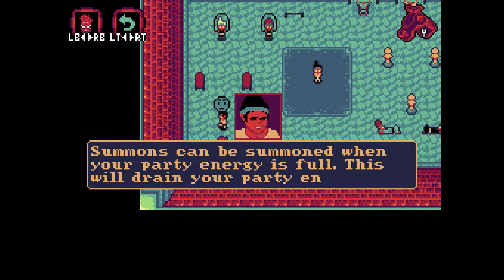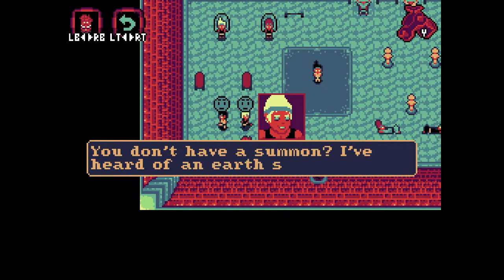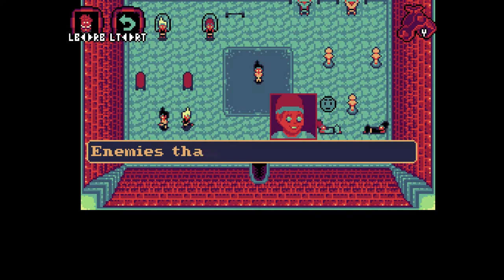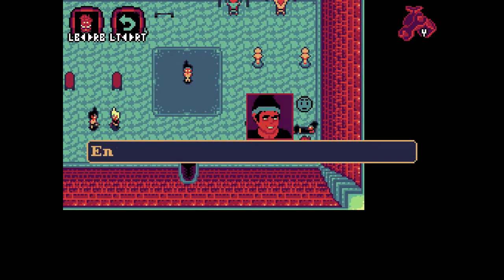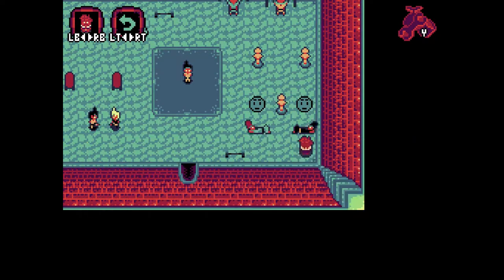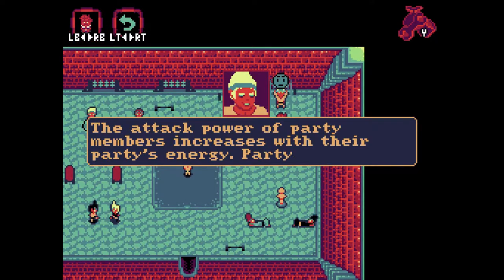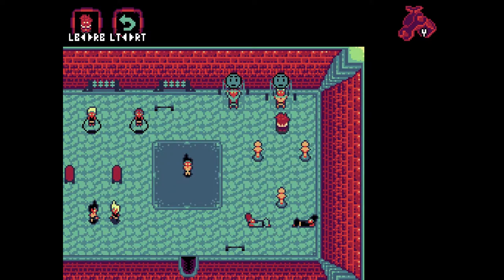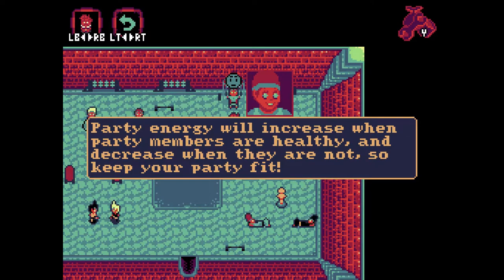Summons can be summoned when your party energy is full — this will drain your party energy. They can only be summoned once each battle. I've heard of a nurse spirit in the Starlight Forest. Maybe he'll want to aid you. Enemies that have been defeated no longer drag their party energy down — keep that in mind before you finish an enemy off. Energizers completely heal one of your party members but also refill your party energy. They are quite hard to come by, though. The attack power of party members increases with their party energy. Party energy influences the probability of inflicting status effects as well. Party energy will increase when party members are healthy and decrease when they are not — so keep your party fit.